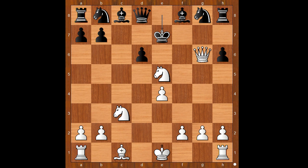g6, queen takes pawn on g6 check, king to e7, queen to f7 check — mate. Sharp and short.